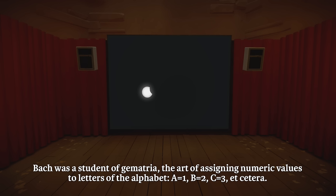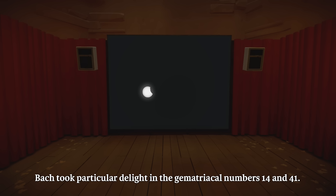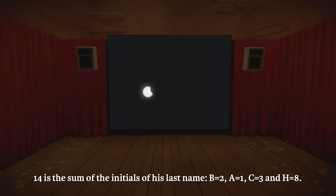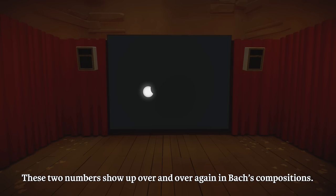Bach was a student of gematria — the art of assigning numeric values to letters of the alphabet: A equals 1, B equals 2, C equals 3, etc. He took particular delight in the gematrical numbers 14 and 41. 14 is the sum of the initials of his last name: B=2, A=1, C=3, H=8. 41 is the sum of his expanded initials J.S. Bach. These two numbers show up over and over again in Bach's compositions.